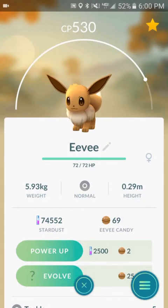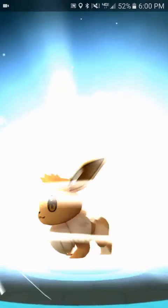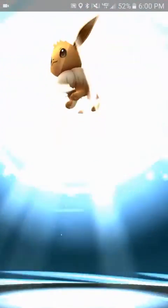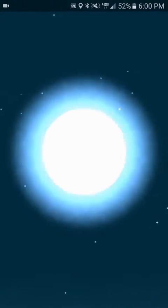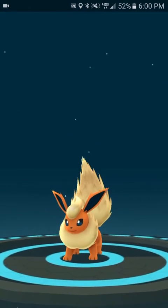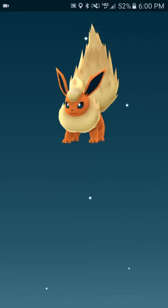Let's do the Eevee. The only one I don't want is a Jolteon. I'll take another Vaporeon, maybe another Umbreon. Let's see. Flareon. I'll take it. 611 CP.